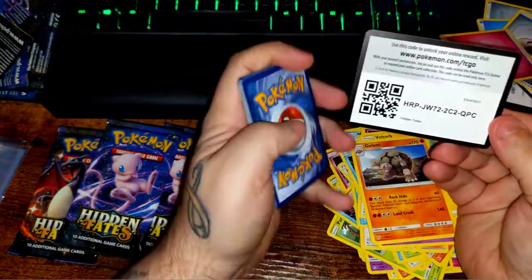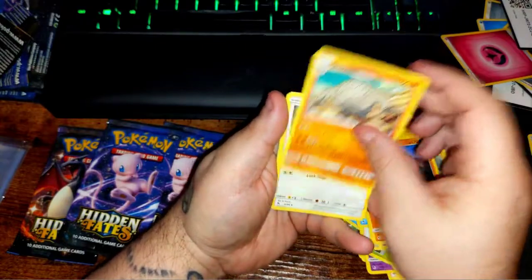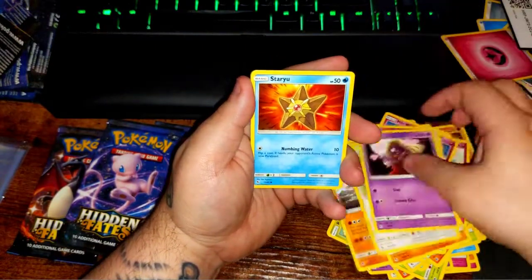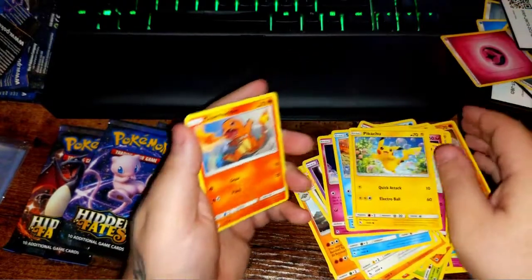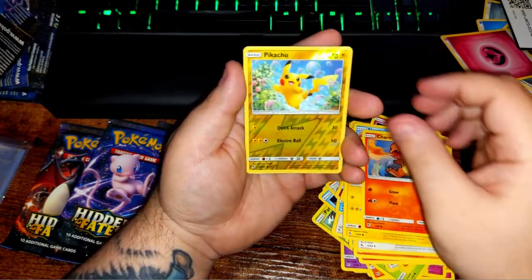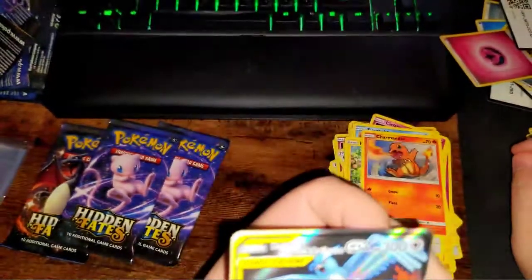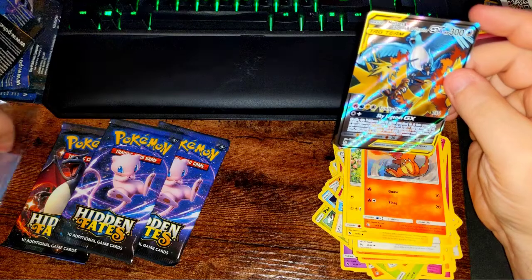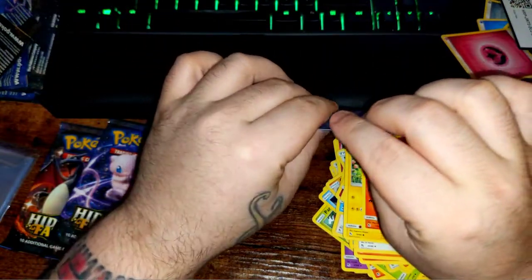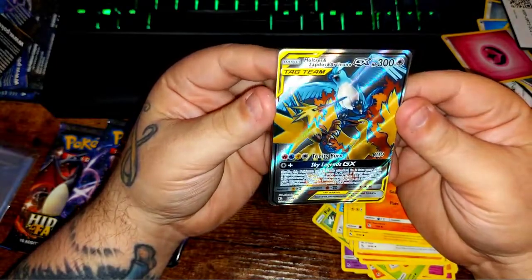All right, Mewtwo — what do you got for me? There's your code card. Lightning energy. We got a Graveler, a Farfetch'd, a Jynx, Staryu, Clefairy, Slowpoke, Pikachu, Charmander, reverse Pikachu — oh here we go! A full art The Birds. It's not a secret rare, but it's the full art version of the card I pulled the other day. Pretty nice. I feel like this card is way too common, but it's still a beautiful card regardless.